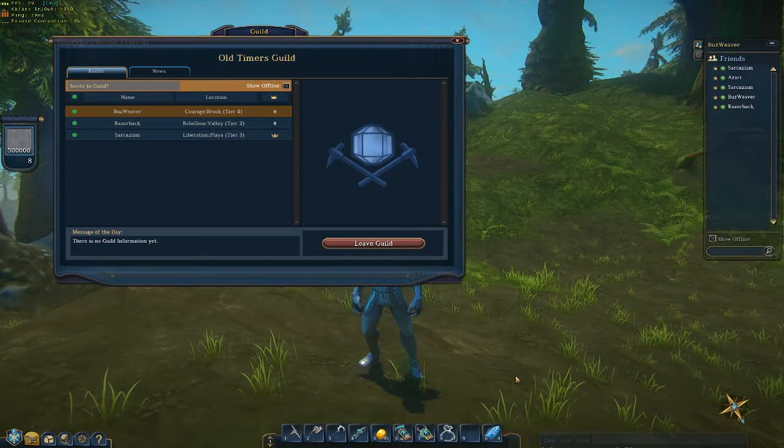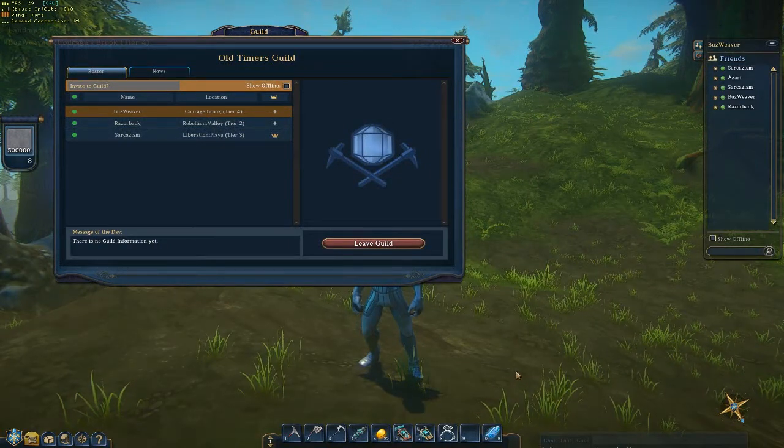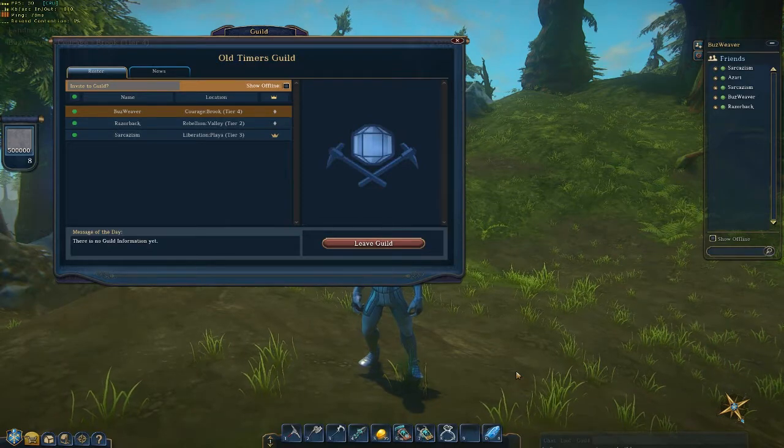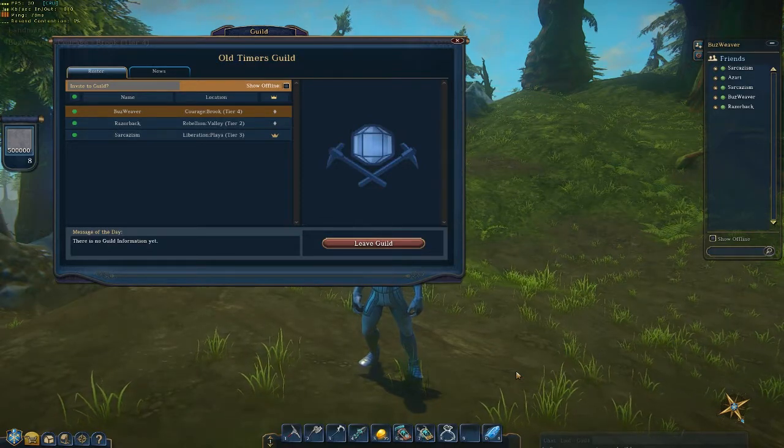Guild creation, although limited and in the developing stages, was introduced in this patch so players can now join together and represent their guild or create a whole new one for Landmark.